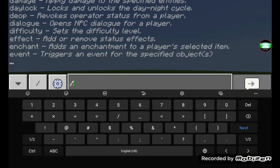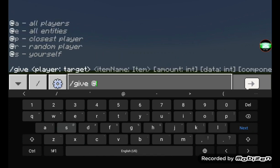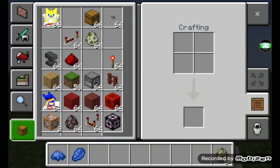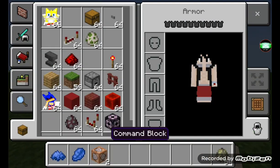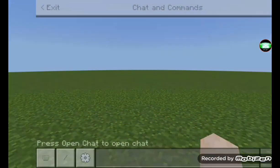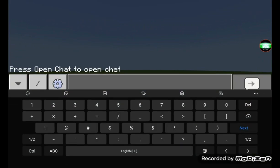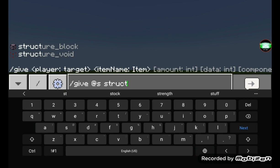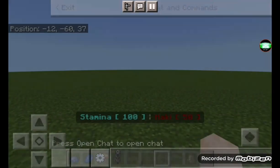You're also going to need a command block — I already have one as you can see. And you're going to need a structure block, which is only accessible via the slash give command.